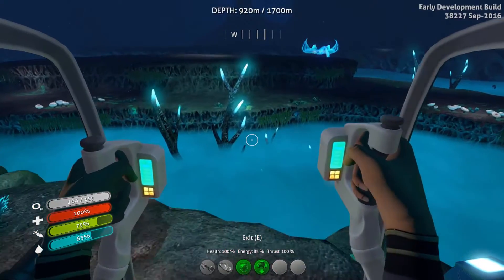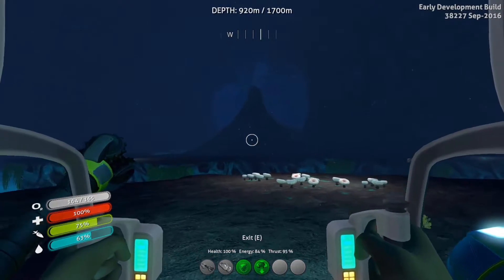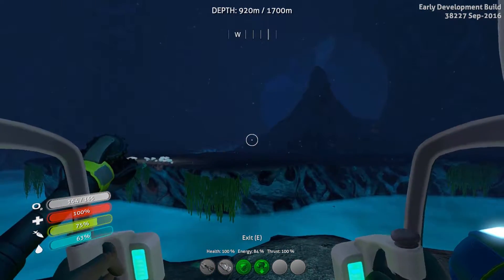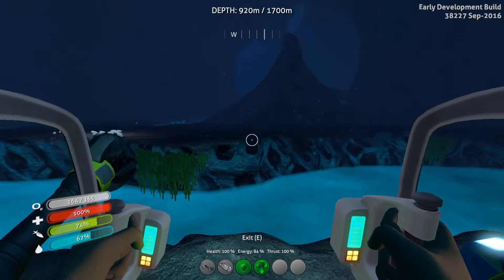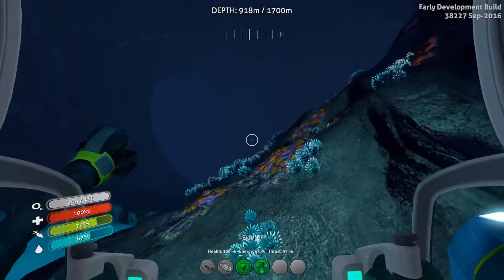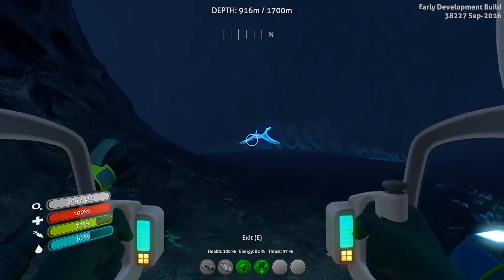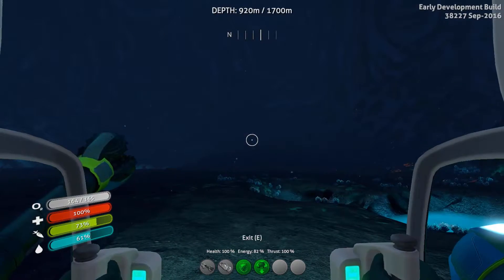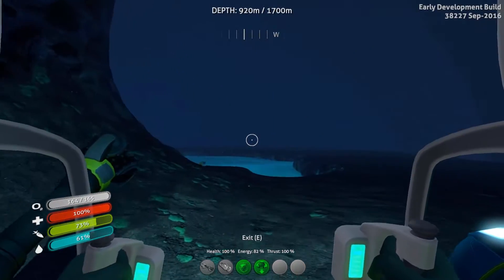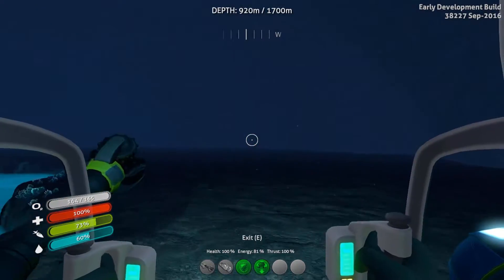Very peaceful, very quiet, very tranquil — no signs of sea dragons yet, which makes me a very happy man. Oh, that's a geyser — I should have built my base here instead, this would be very nice. Sooner or later we are going to run into the lava zone, and it's at that point we're going to start seeing sea dragons. My personal hope is that we're too small for them to really take an interest, and that if I'm not aggressive towards them they won't be aggressive towards me.